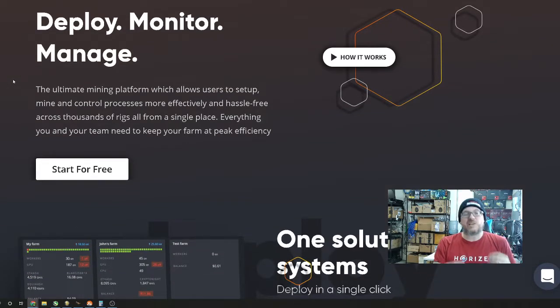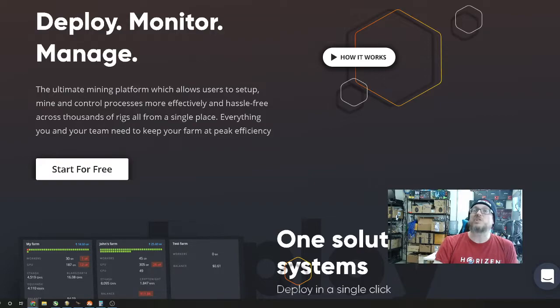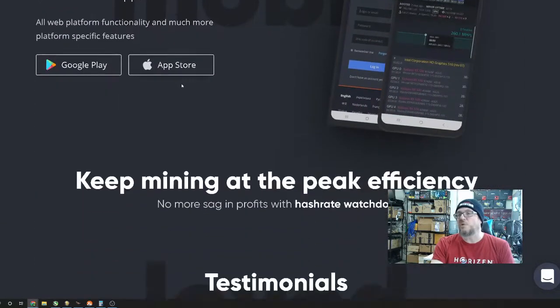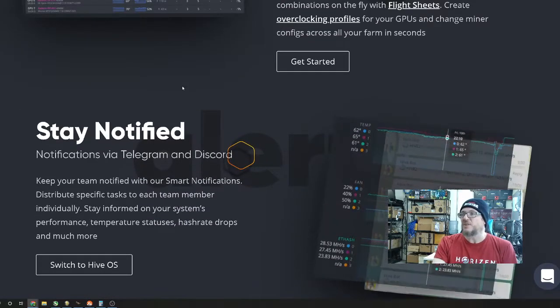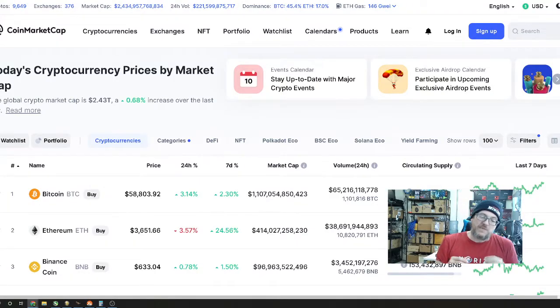HiveOS is definitely something you should check out. I like it because I've actually seen how it operates versus other OS options at our GPU mining farm — we switched from EthOS to HiveOS and saw substantial growth in hash rate stability across all stats. You can get HiveOS on your phone, control all your miner programs and overclock settings from there. If you have one worker it's free; pricing scales up from there depending on whether you're mining at their pool or not. As always, do your own research on pricing.